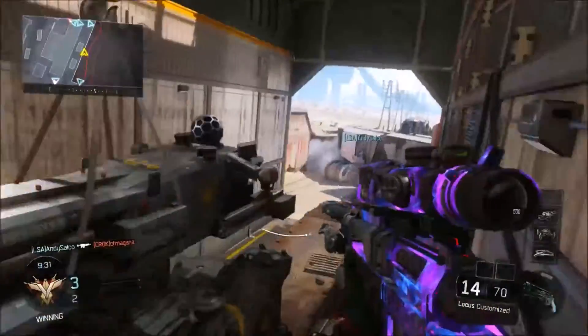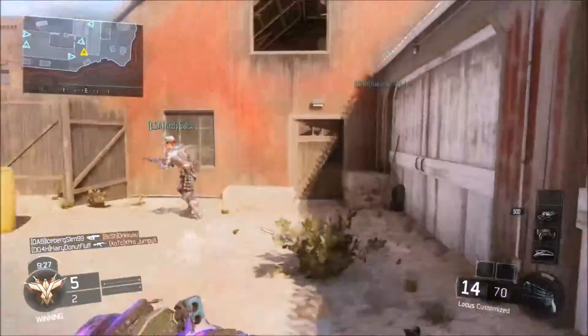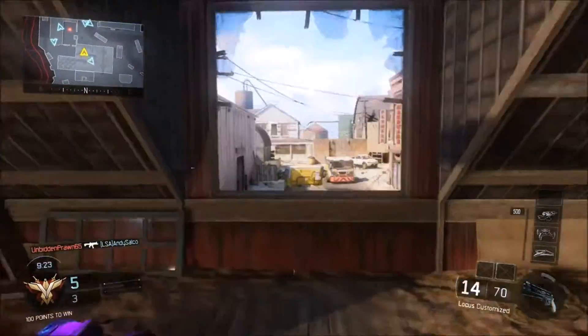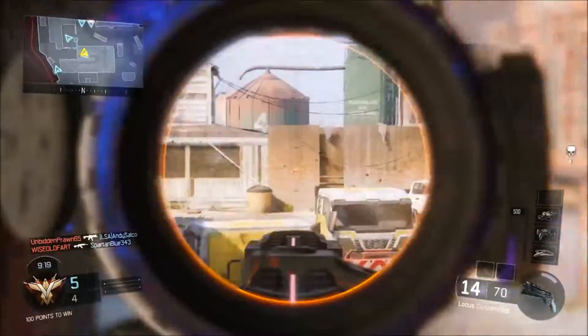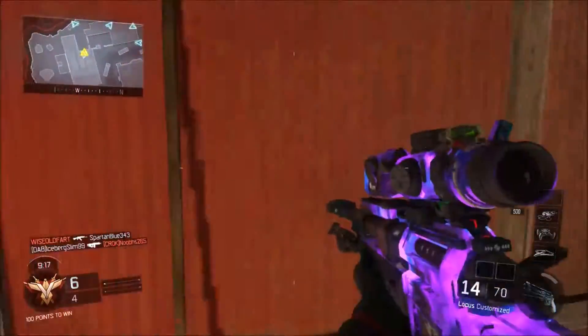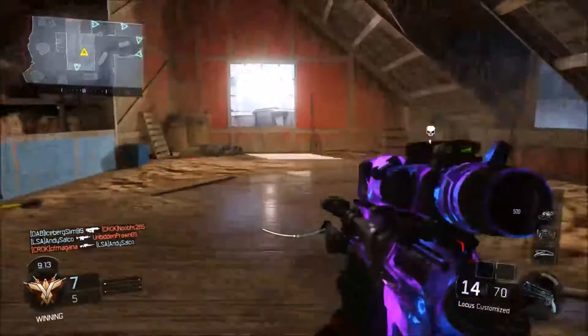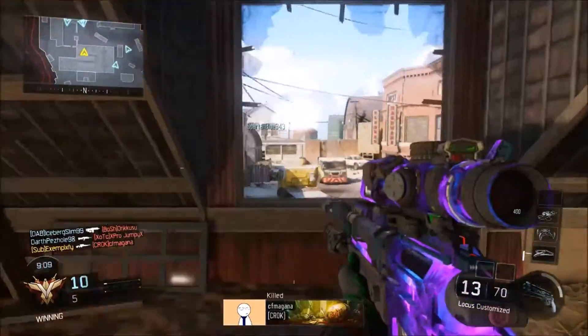First, you're going to want to aim at your enemy. I know that sounds obvious, but you have to get your crosshairs over the enemy if you want to hit them. There's a bigger chance of something random hitting you in the face than you hitting a shot if your crosshairs aren't even over the guy.